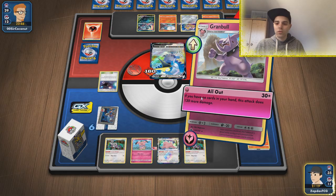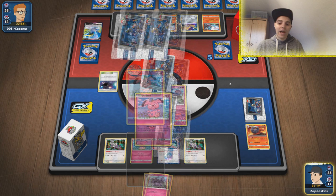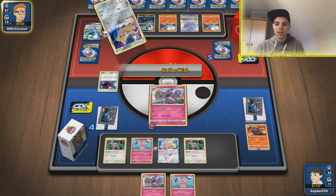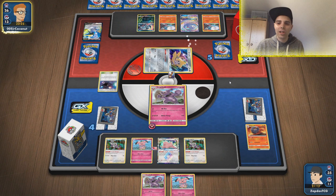Granbull is still in this game. Blacephalon GX is thrown into the mix, and there's Oricorio — that's good news for us. With a single Shrine tick and Custom Catchers we can take out Oricorio and grab two more prize cards. It's too bad our Smooth Over is gone — that means no more deciding what's on top of the deck. We're just gonna have to go randomly with Primate Wisdom.